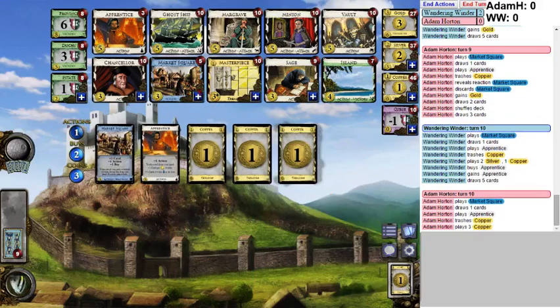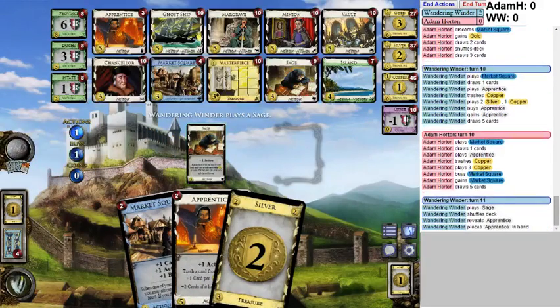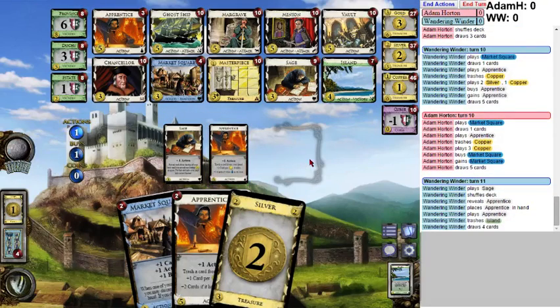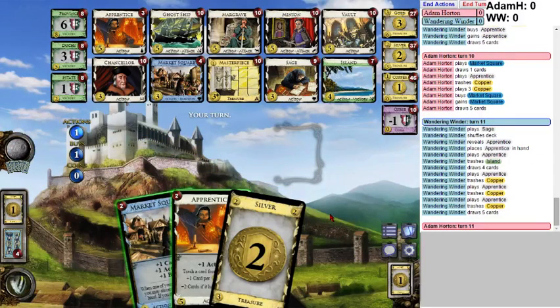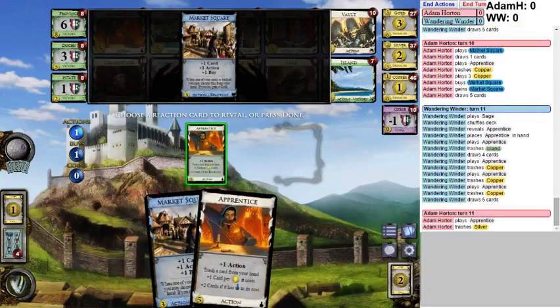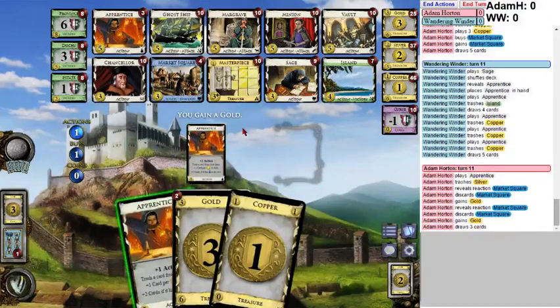We'll just live with this. Actually, I think we're going to be happy about this, because now I've got two Apprentices and two Golds and nine cards. We're definitely going to Apprentice a Silver here. It's not a question, because there are two Golds in here - I am guaranteed to draw one. So I do want to reveal these, because it will give me more things to draw. This is definitely the right move. If the silver was a gold, it would have been a more perfect draw.